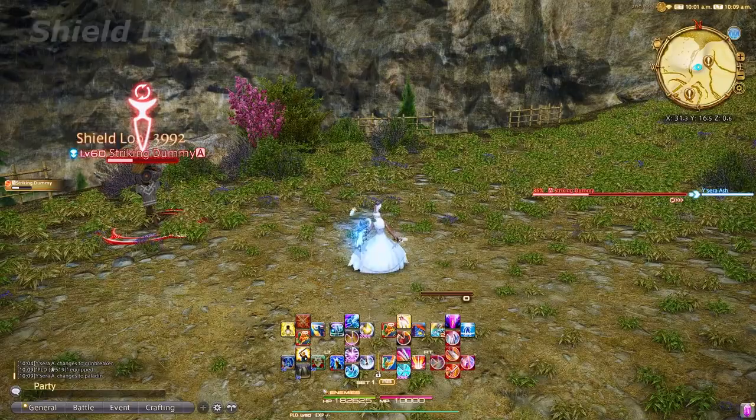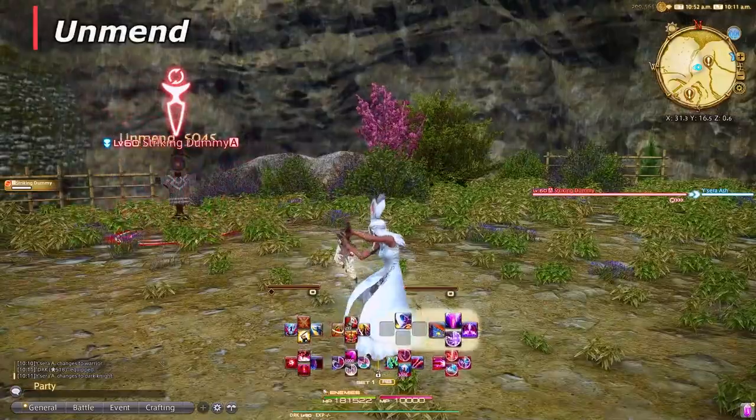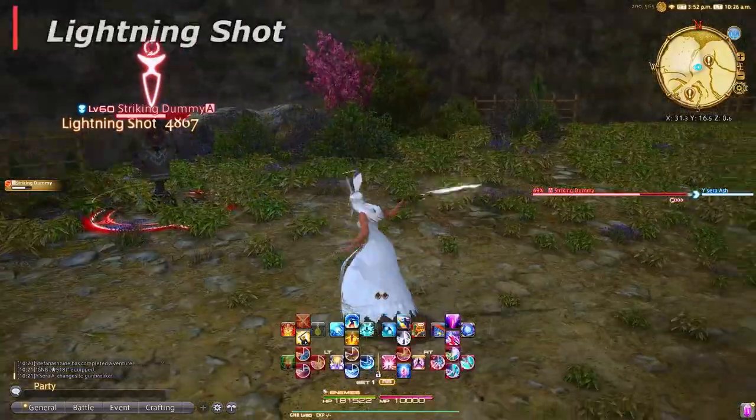This is not a practical tanking guide, but I want to talk about two abilities that share the same principle across all tanks, just varied for the specific job. The first is your ranged attack to pull aggro, and the second is your invulnerability oh-crap button. Each tank has a ranged aggro attack to pull bosses or trash mobs to you. These are as follows: Paladin has Shield Lob, Warrior has Tomahawk, Dark Knight has Unmend, and Gunbreaker has Lightning Shot.